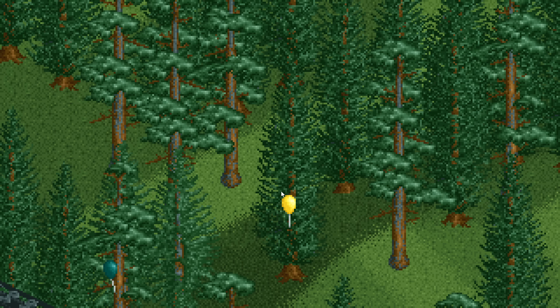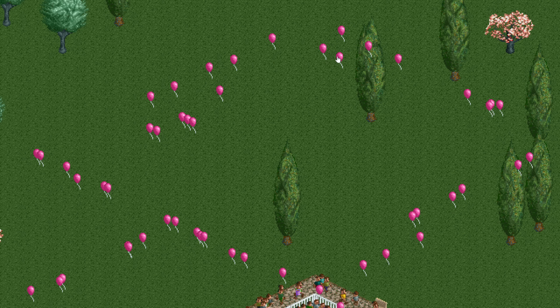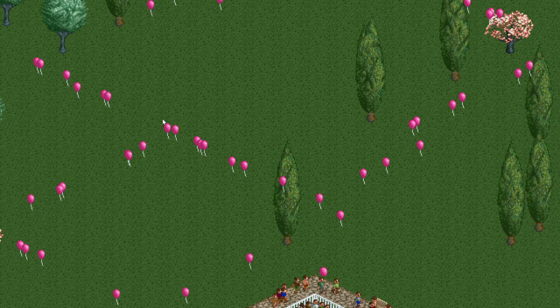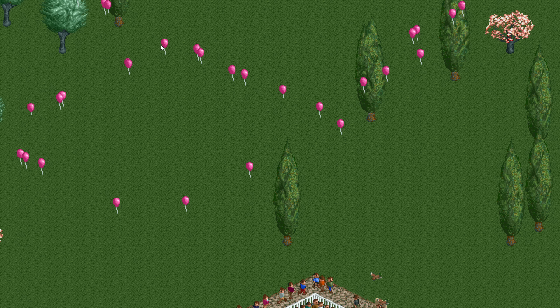If a balloon is an unpoppable one then it will keep moving to the side until it suddenly does want to die. This is because there's a 1 in 8 chance that your click is a critical hit and destroys it anyway. Sometimes this happens immediately and you won't even realize that you just killed a boss enemy in one hit, while other times it might take a lot of clicks to finally get through.